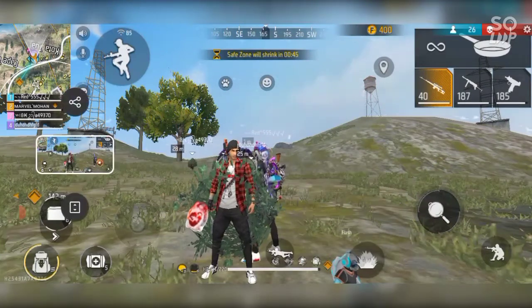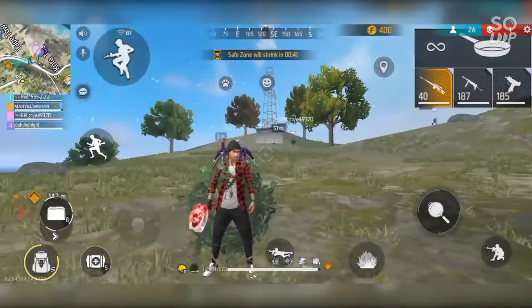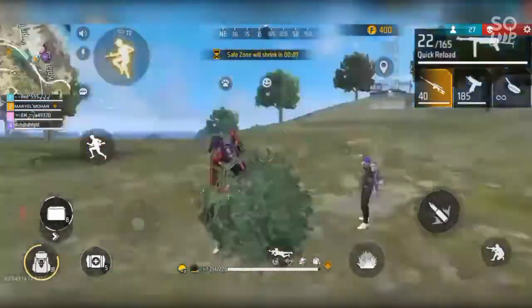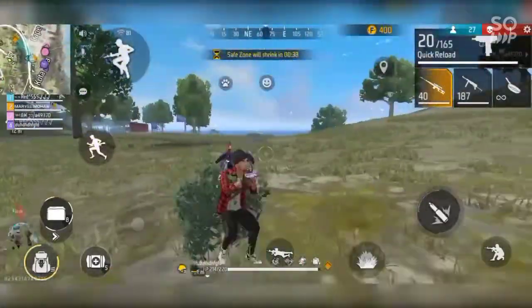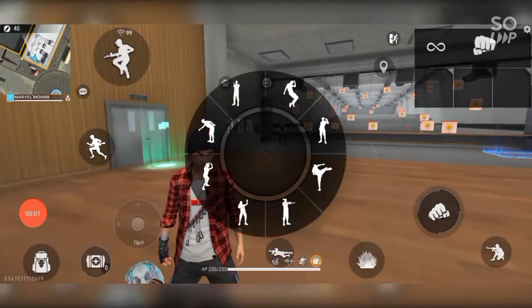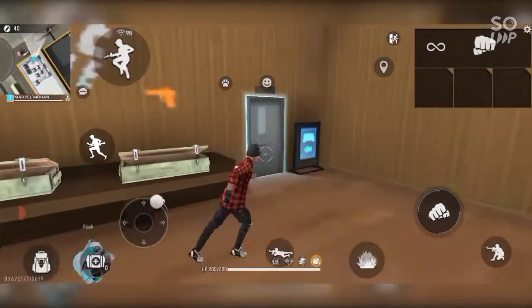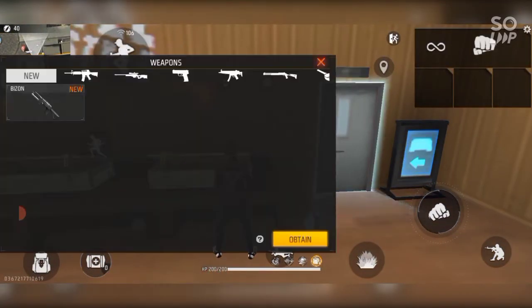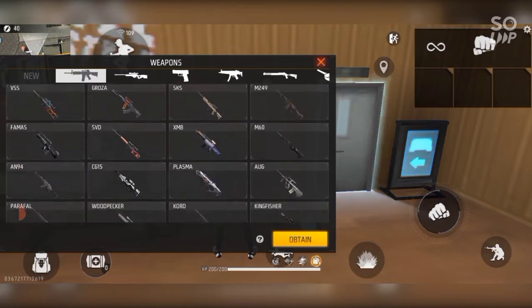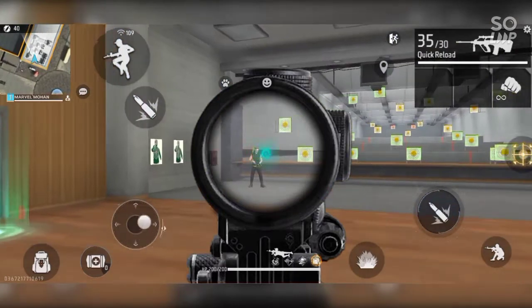We will try to keep our target. So we will check our target here. So this is how I am going to take a shot. I will try to shoot an enemy, so we will try to shoot an enemy in the next step. This is the right step — this one is closed in the area.